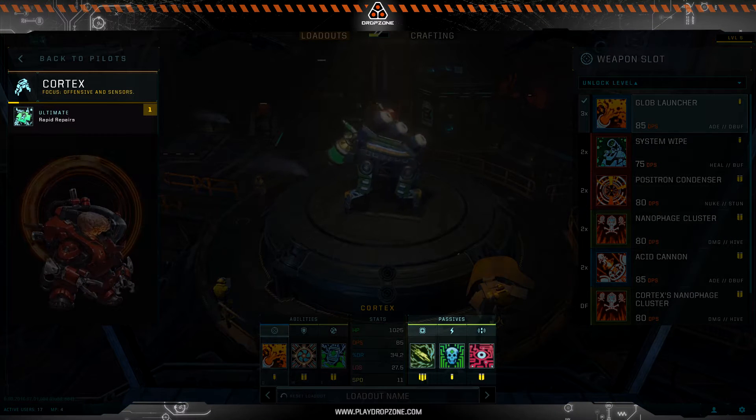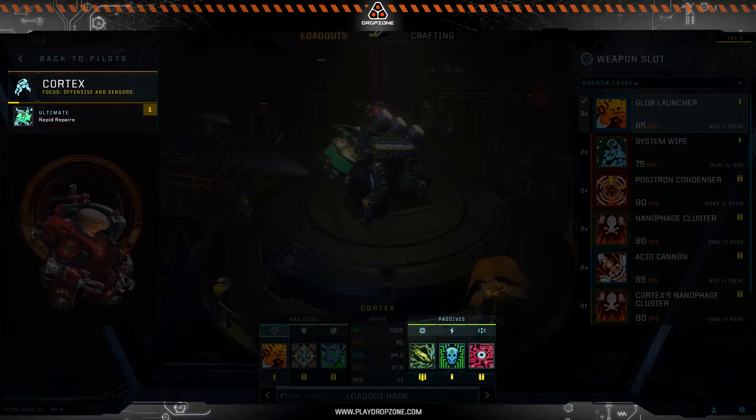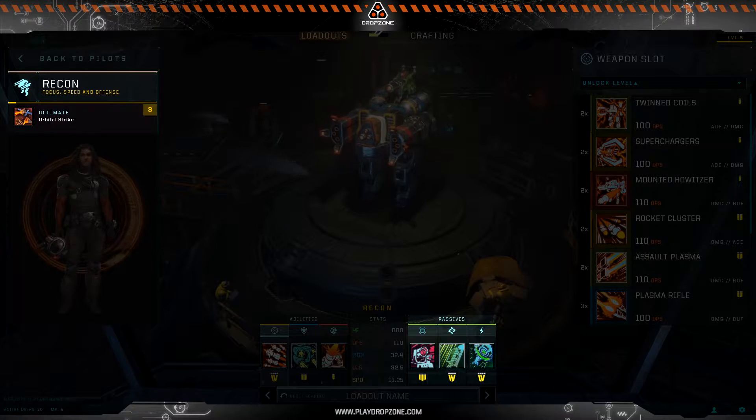Each class has a selection of pilots with their own unique passive ability, as well as an ultimate ability activated with the R key.